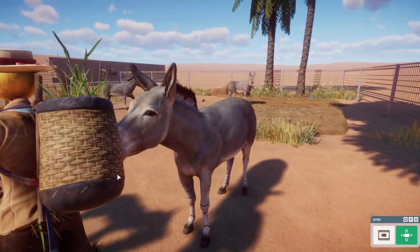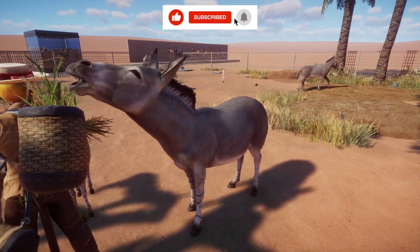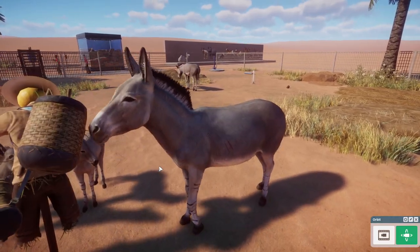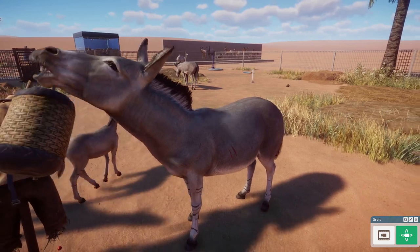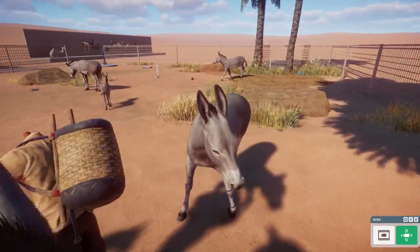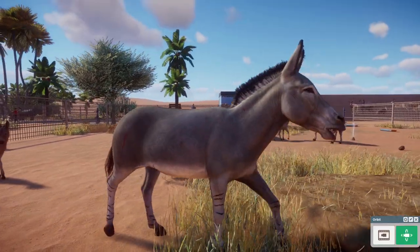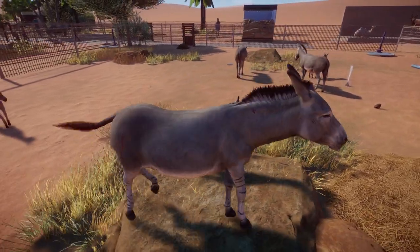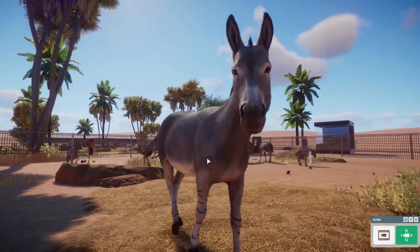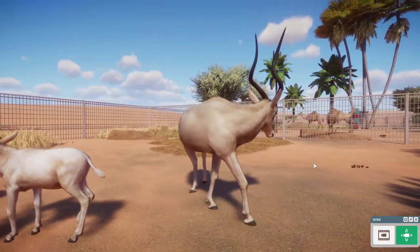It looks like a donkey, it sounds like a donkey, and it is a donkey — and I'm really happy we get them. They also fit in any petting zoo section of your zoo; if you ignore the stripes on the knees they could pass as a normal donkey. You can have quite a lot of them in an enclosure, making a whole herd, and they can also jump a lot. The Somali wild ass is an amazing animal and I can't wait to build for them.